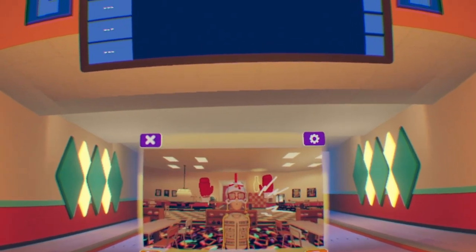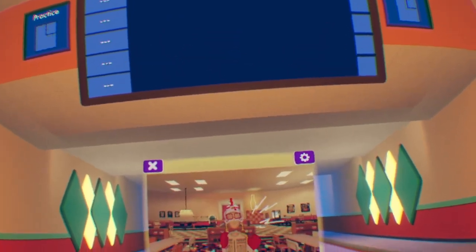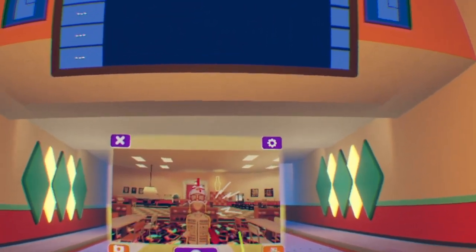It's called the bro sweater and it's extremely, extremely rare — it's a five-star item. So it's very, very hard to get. You can only get it from bowling; you cannot purchase it.